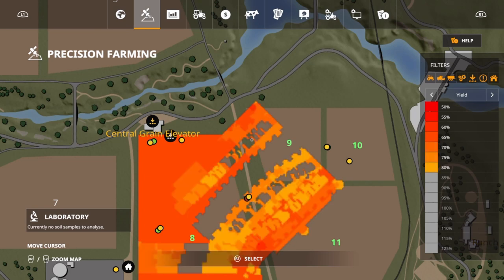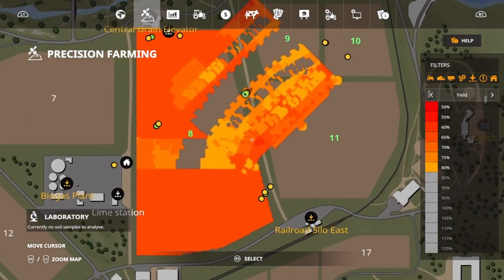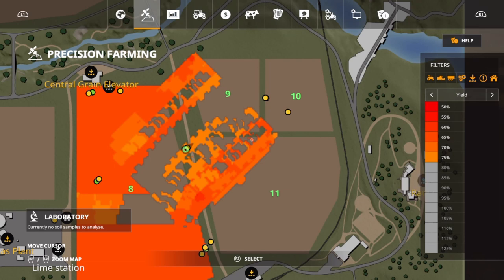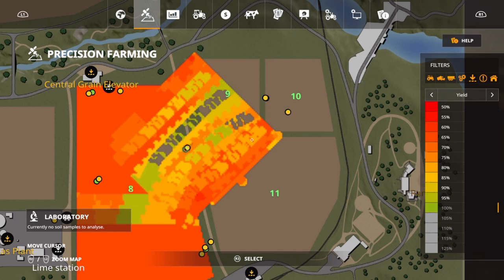Now let's come down here to loamy sand, which is going to snake around just a little. At 80%, this is quite a few — you've got the 200, 180, 160, 140, and 120 kilograms per hectare. At 75%, two more: 100 and 80 kilograms per hectare. At 70%, we're going to have the 60 and 40 drop off. And at 65%, we're going to have the 20 and zero. Let me go ahead and turn all of these back on for you guys.